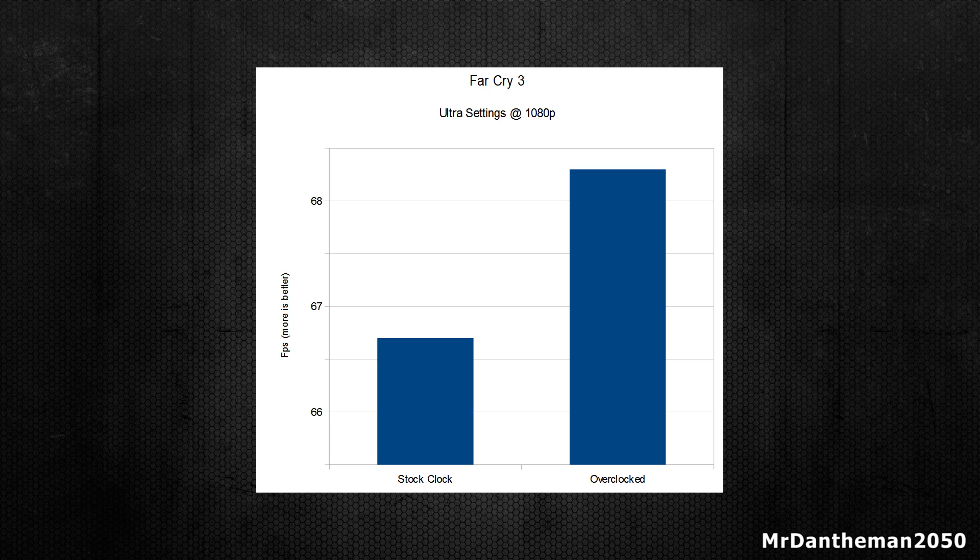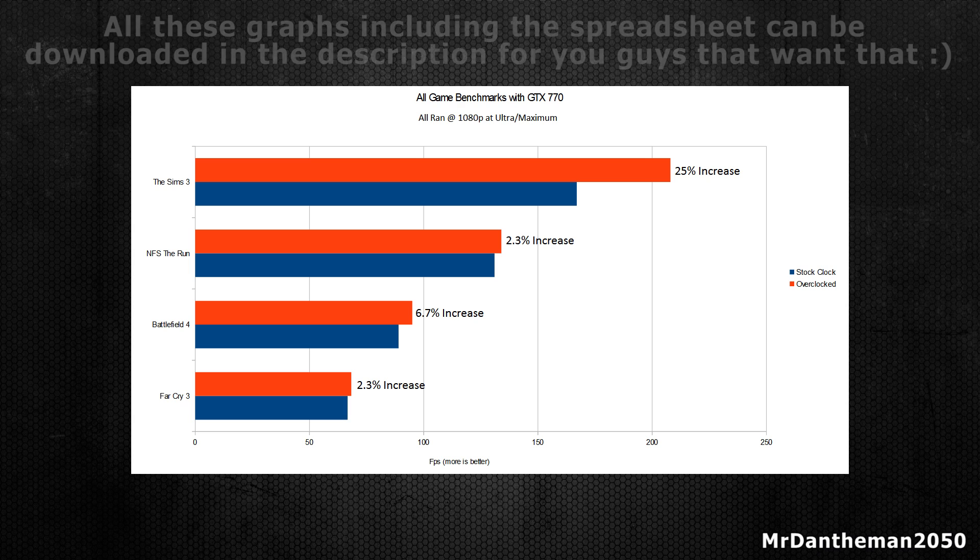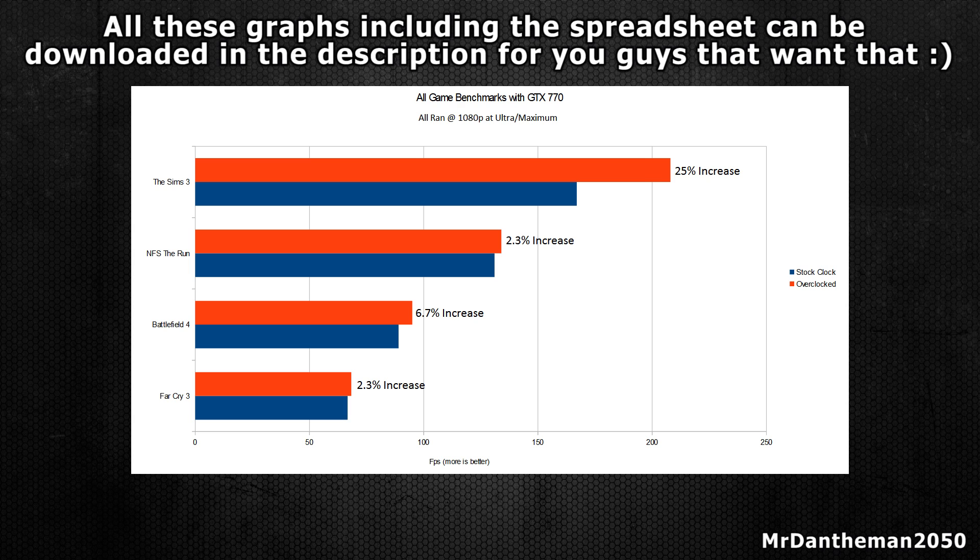Anyway guys, I'm just going to put all of them on the screen at once — and there we are. As you can see you do get a performance increase, but it's not that high. Some people think you can get a 25 or even 30% improvement — no, you literally get about five to ten percent only. Since most cards are clocked at about a gigahertz and if you're overclocking by about 100MHz, you should get about 10% performance increase and no more than that. Sims 3 had a nice gain, and Battlefield was also a significant increase, but you guys can make a final decision on whether you want to overclock.